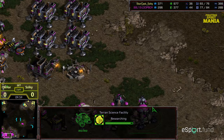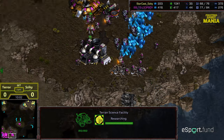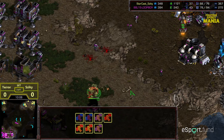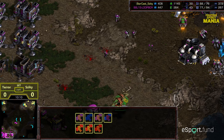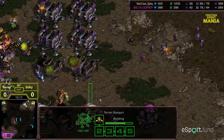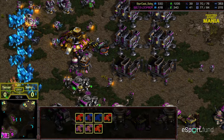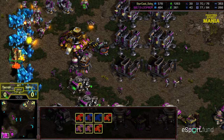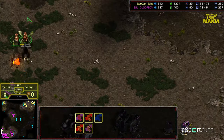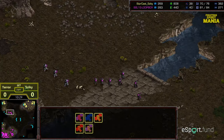Terror waiting for the Science Vessels and Irradiate to be in place. The Mutalisks pushing in, able to pick off an SCV and two Marines. Just relentless attack from Ziki, getting really good value for these Mutalisks — Terror really didn't give him a lot of opportunity to get things done. But here he is diving into the main, turret fire raining from the north. That is going to drop the count to five. The Medic Marines in the meantime repositioning, going to make their way to the upper left hand corner.